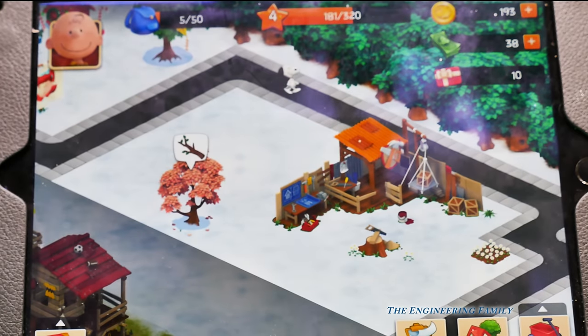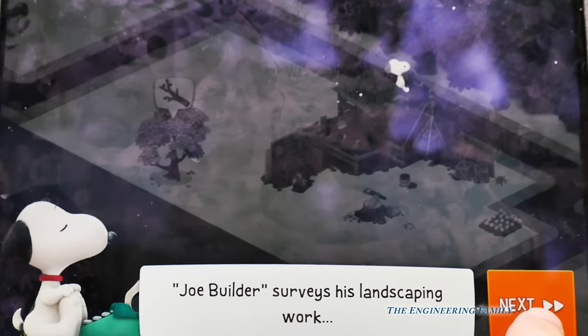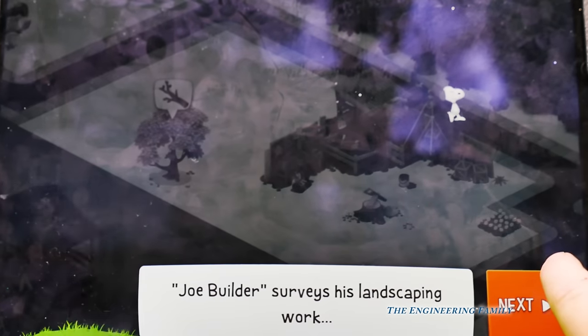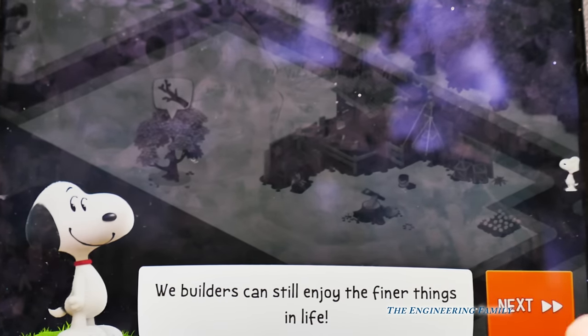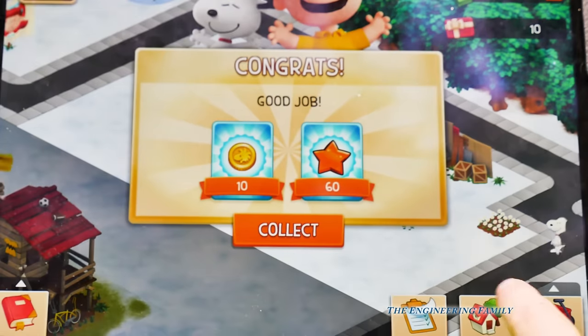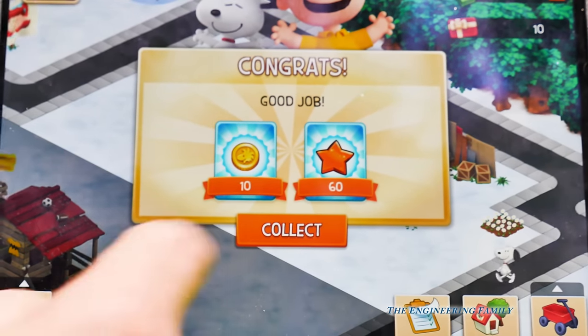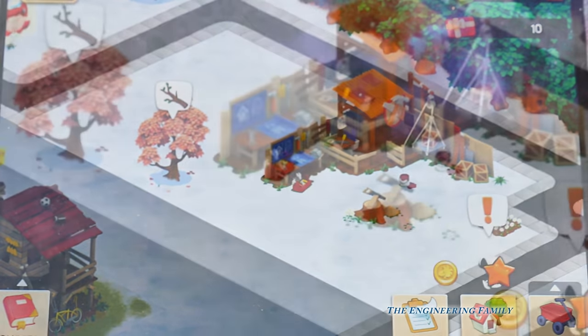Joe the Builder surveys his landscaping work. The smell of lemons and flowers is quite nice. We builders can still enjoy the finer things in life. Good job. We got 10 coins and 60 stars. Collect. There they are.